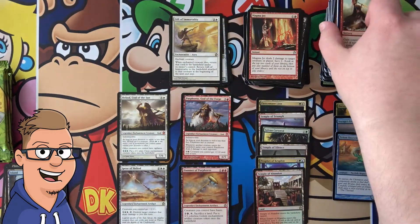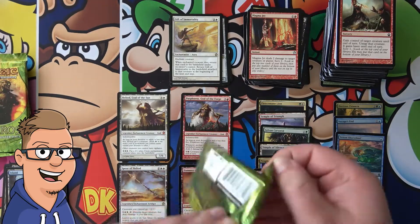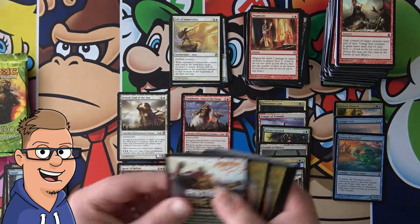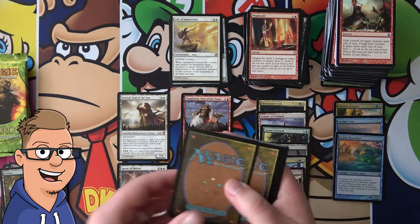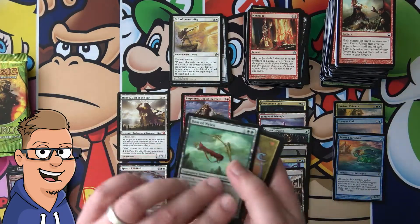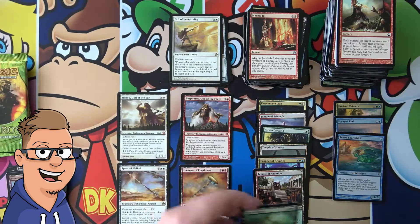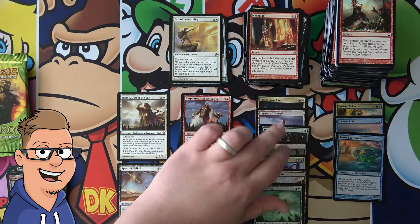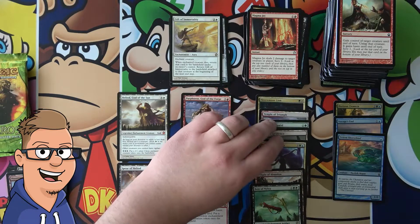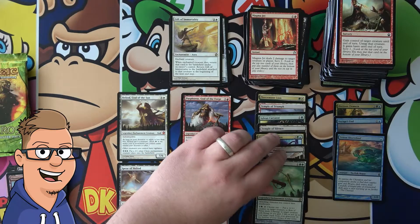Another Dissolve. So we have three more packs left here, you guys. Hopefully Elspeth is hiding in one of these packs and we will be able to pull her. A Foil Mountain — very nice. And we have Bow of Nylea. It's a pretty good rare, so it deserves to go down here with our good rares. Just bear with me while I do this, you guys — I know it takes a little while. Maybe I should have done it with two hands.